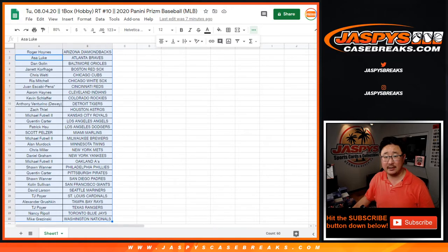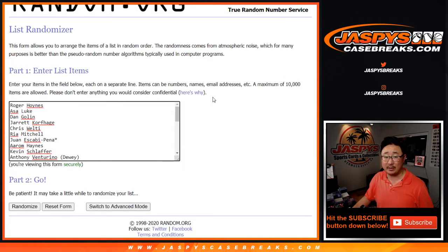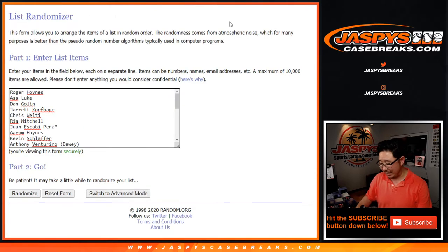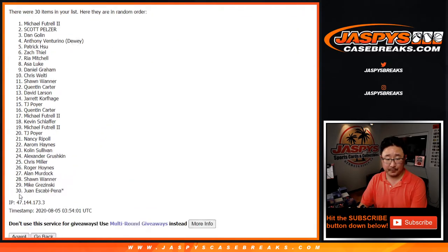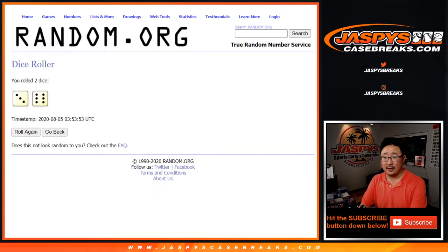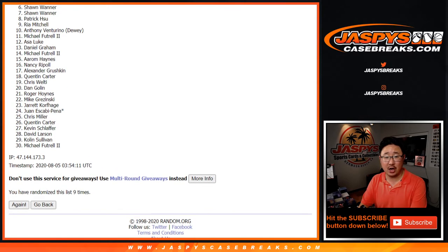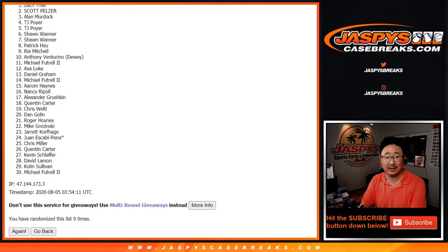I said seven spots in the baseball mixer. So from Eastwood with the Diamondbacks and Mike with the Nationals and everybody in between, let's roll it. Let's randomize it — 3 and a 6, nine times. Top seven after nine times. After nine times, top seven — and so from 8 down to 30, thank you, I appreciate you getting in. There's another one in the store right now so you can try again if you'd like. And we've got seven: Sean, Sean, TJ, TJ, Alan, Scott, and Zach.